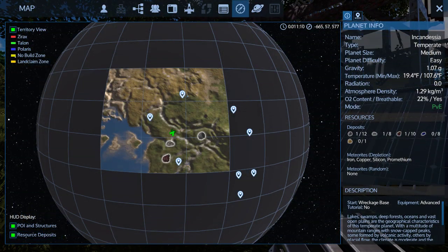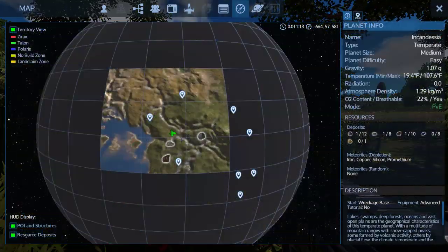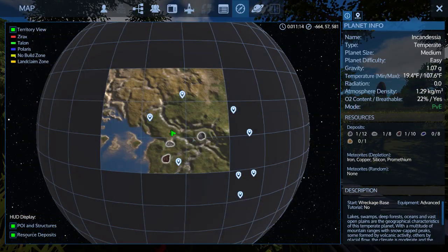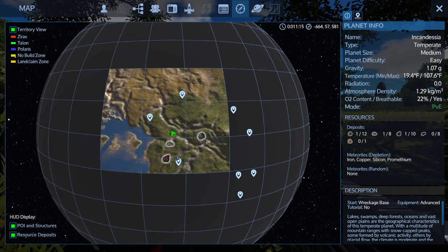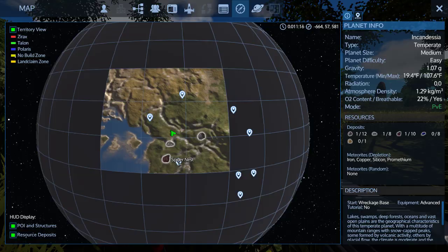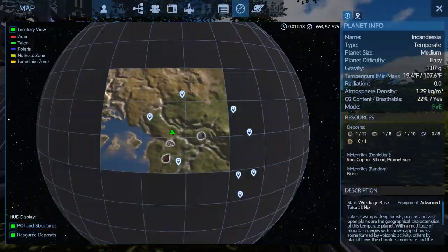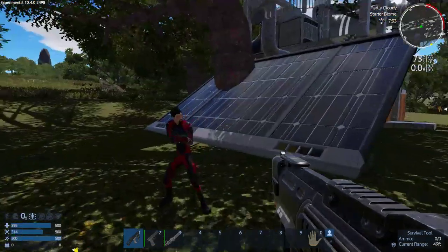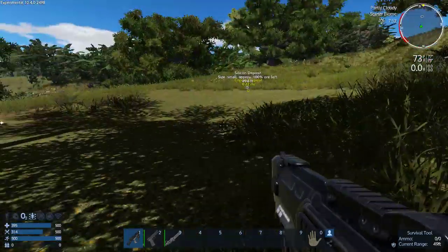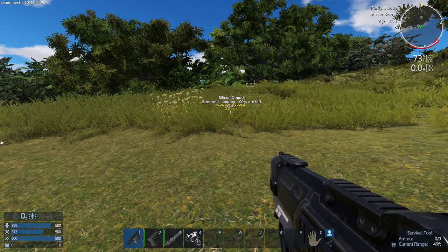First thing we're going to need to do is start doing some mining. So equip your survival tool. Do you want to go for silicon, iron, or copper? I will go for one of the other two. You should see them on your map. Oh, there's a spider's nest POI? No, no thank you. I'll go to the copper, then I'll grab some silicon on the way back. It's this way. Okay, that means I'll go get the iron.